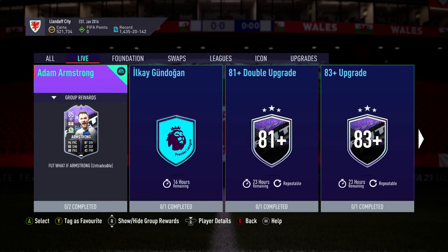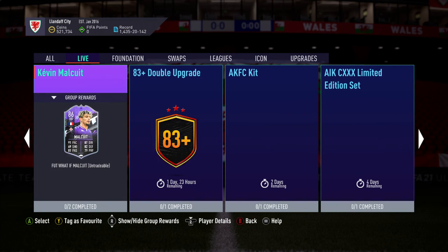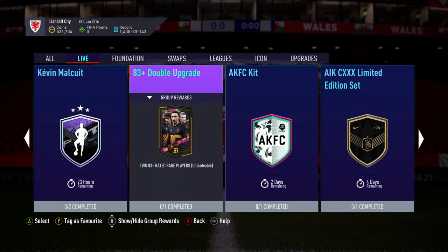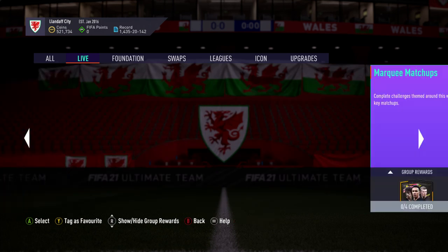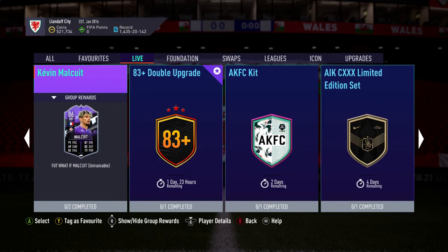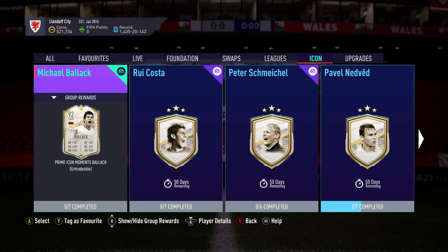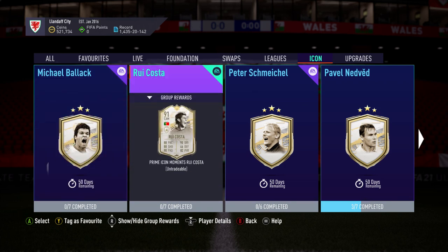We also have Armstrong who's got about 16 hours left, plus the two upgrades. There's a Kevin Malquite 83 double upgrade which I'll store for marquee matchups later. So the main content today is the new icons dropped — Ballack, Costa, Schmeichel. I might do the Costa; I don't think I'll pay for the Ballack, but it's kind of tempting. Let me know which ones you think you might do and I'll see you tomorrow for tomorrow's video, bye.